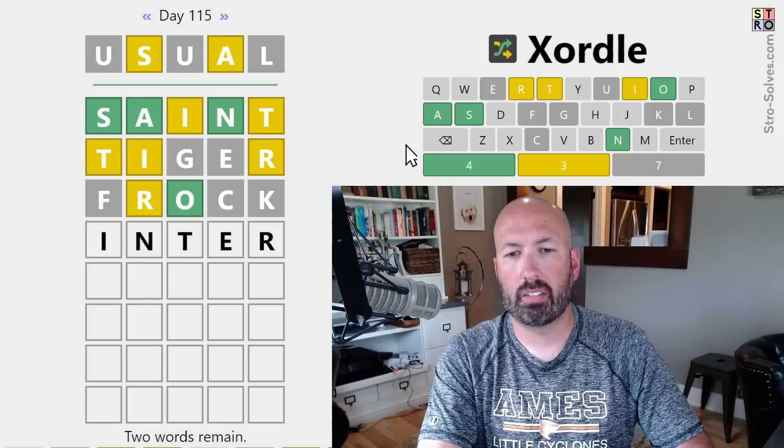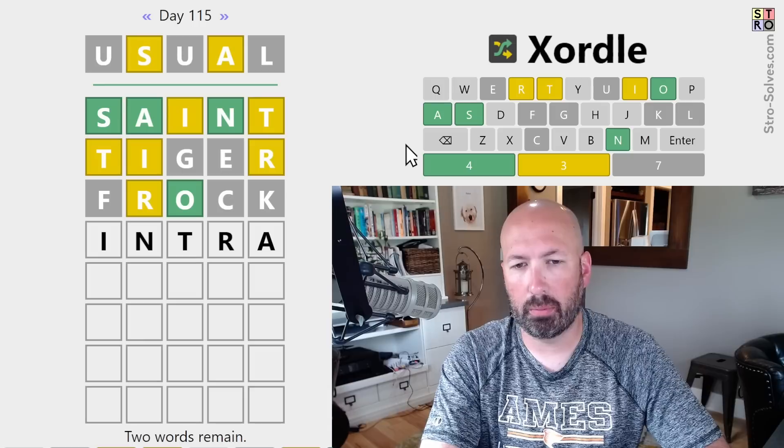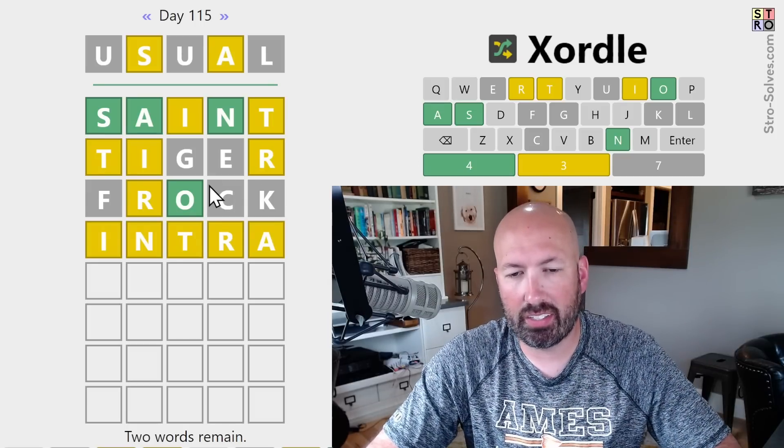We could do something like Intra — that's not terrible. Let's try that. We're narrowing down the locations for the I, the R, and the T.